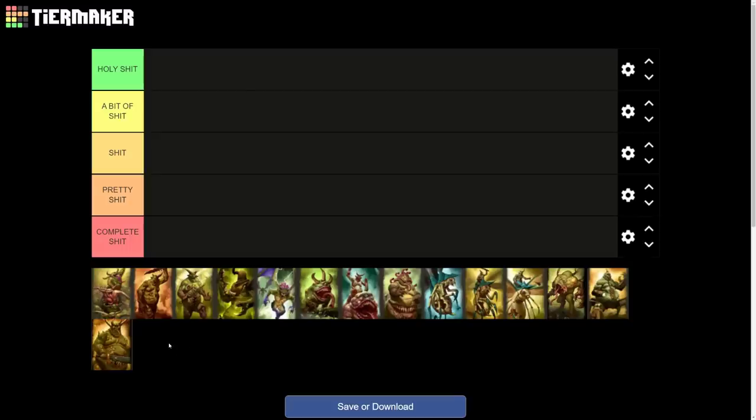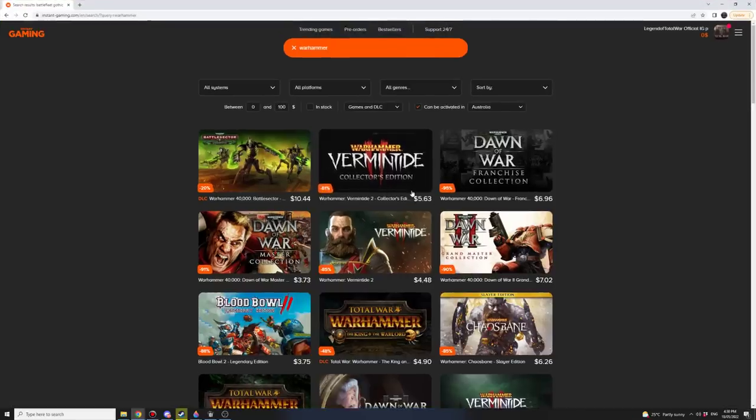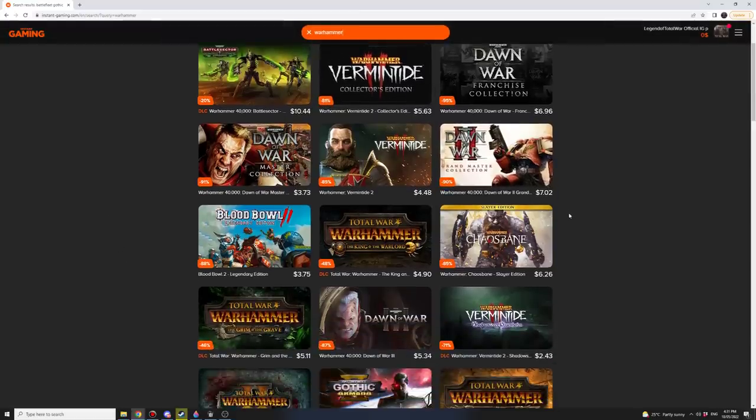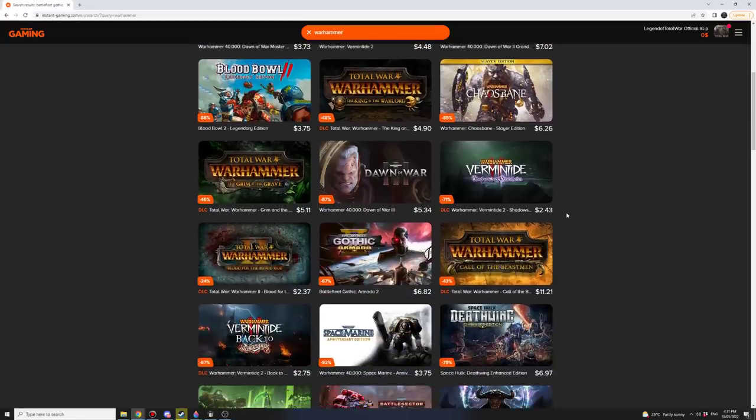Now before we get started on the actual tier list I need to let you guys know this video is sponsored by Instant Gaming. If you want disgusting deals you should check out Instant Gaming. There's a bit of a lull with Total Warhammer 3 at the moment but if you have an interest in Warhammer there are some really great games here for some really cheap prices. A game I've been playing recently is Battlefleet Gothic Armada 2, which you can get for $6.82.